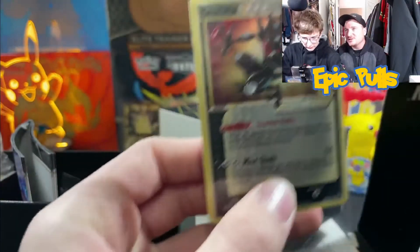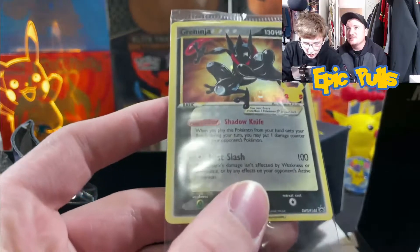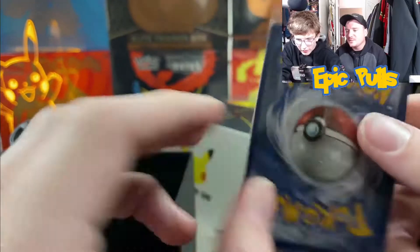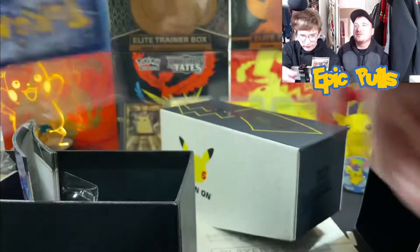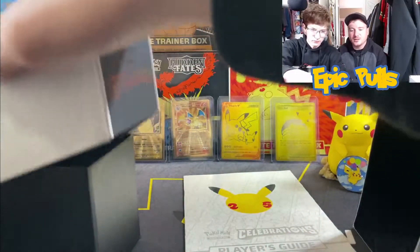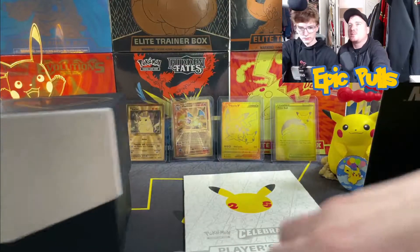So here we go. Nice Greninja promo. Any swirls on it? Doesn't look like it. I don't see any print lines — nice, clean Greninja promo. Awesome promo card that comes with the ETB. Probably one of my favorite promos that have come out in an ETB. Pretty epic just to get that pull as well.